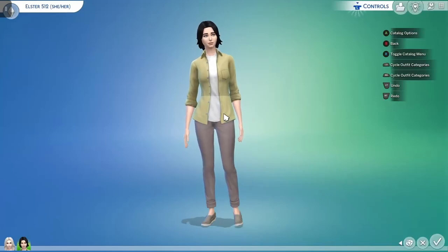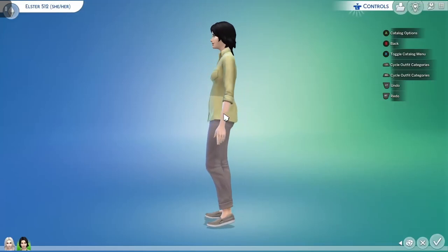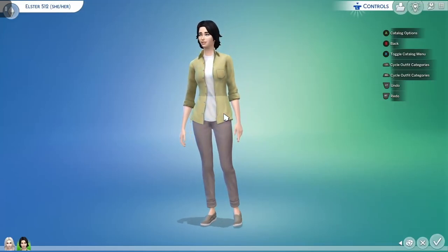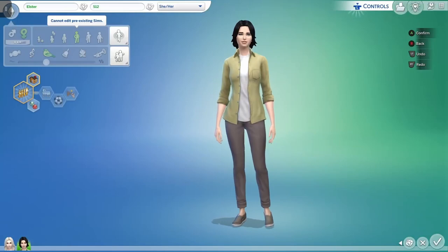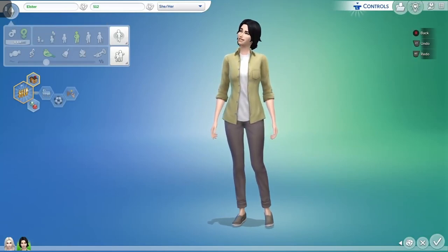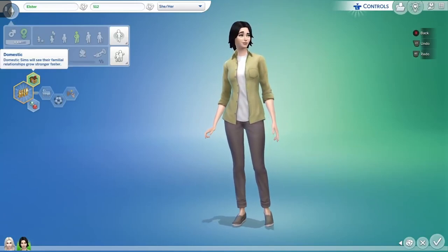Let's start off with the basics. We got the character creation process and as you can see, I've got Elster and all her little fancy outfits here. I decided to make Elster have more of a stronger build, but I called her Elster 512 because I couldn't think of a really good last name for her. I kind of felt like Replica felt weird, and 512 does as well.